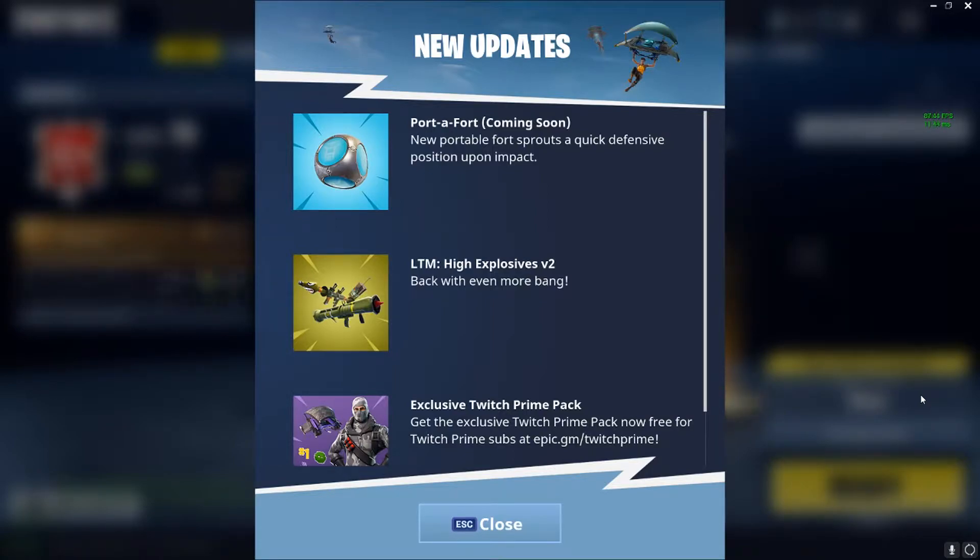New portable fort sprouts a quick defensive position upon impact. That sounds pretty cool. My understanding is it's going to be like a throwable, like a grenade. You throw it, and then upon impact it's going to sprout up a fort — it's going to make a fort for you.